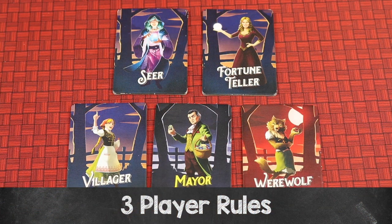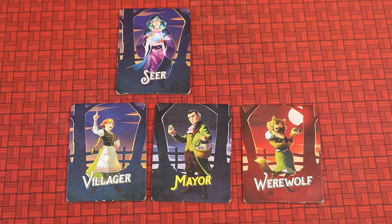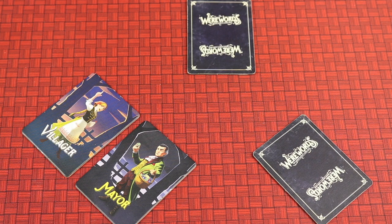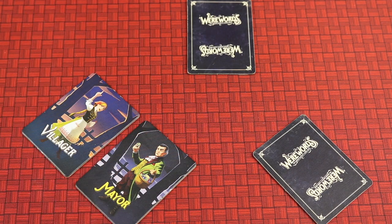When playing with three players, you'll always have the mayor, a villager, and a werewolf, plus either the seer or the fortune teller. Set up the app in the normal way for three players. It's just like the normal game but with much more emphasis on bluffing and figuring out the roles of the other players. For example, if the mayor is the villager, the mayor knows that both other players also know the magic word, so all players know it and must pretend otherwise since nobody knows what the others are.